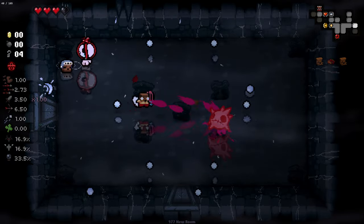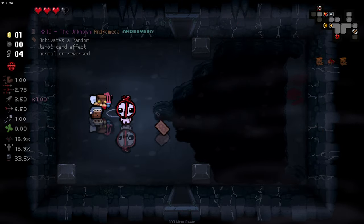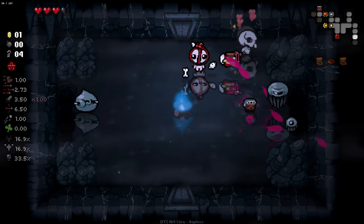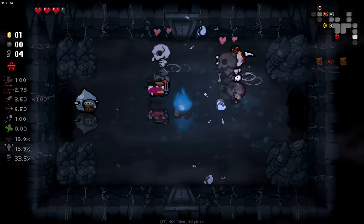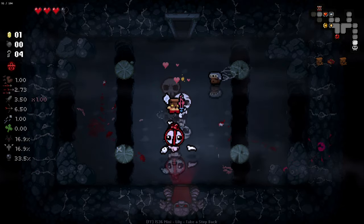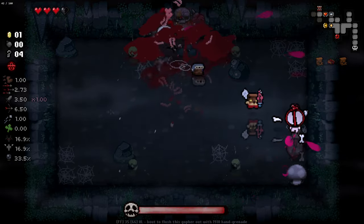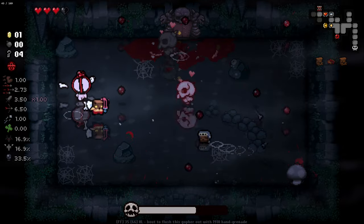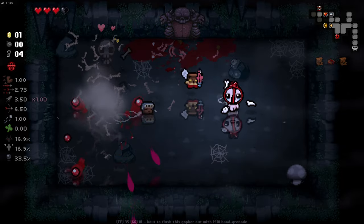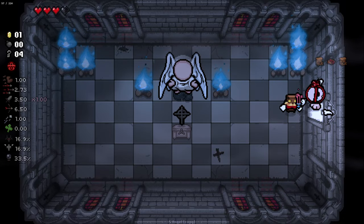Have we seen a single bomb drop from a room yet, apart from that very first instance? This is actually getting really infuriating. Where are the bombs? We're missing out on so much good stuff — so many Junkin levels. Another angel deal with no bomb to utilize in it. This is torture. Actual torture.